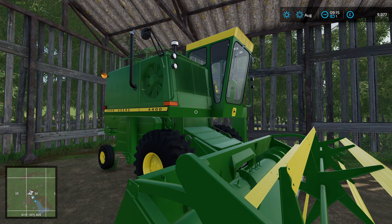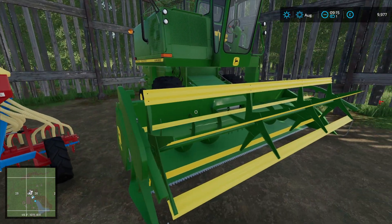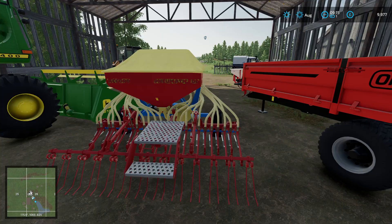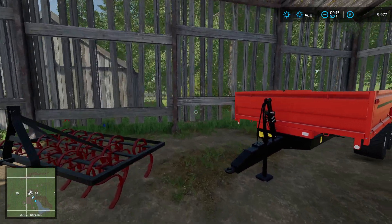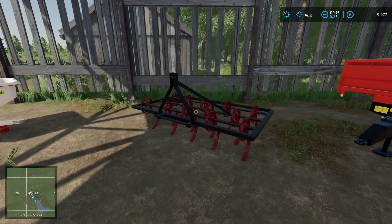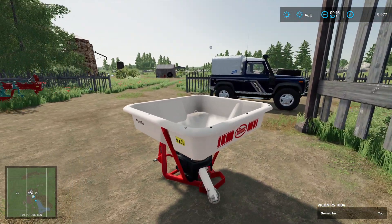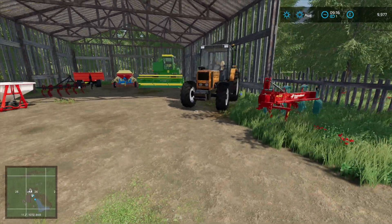A small 4400 John Deere combine harvester with a four metre header. A small Accord seed drill. We have the Oracle TX-130 tipper trailer that has several configurations that can be done in the workshop. A Lizard Sam 3 metre cultivator and the Vicon fertiliser and lime spreader. That's my basic start setup.